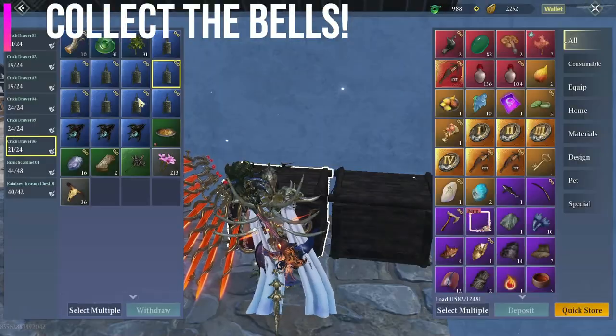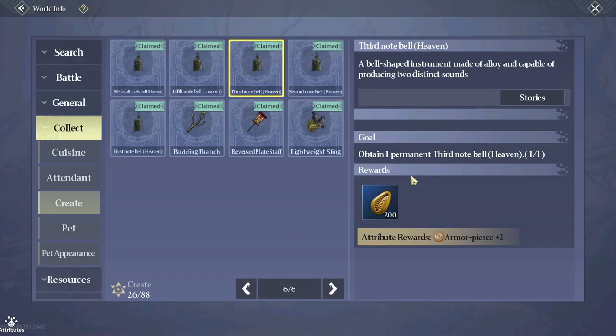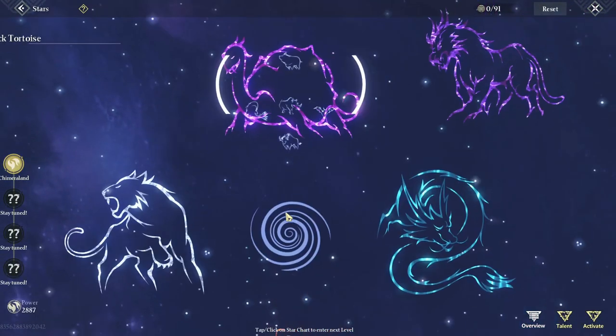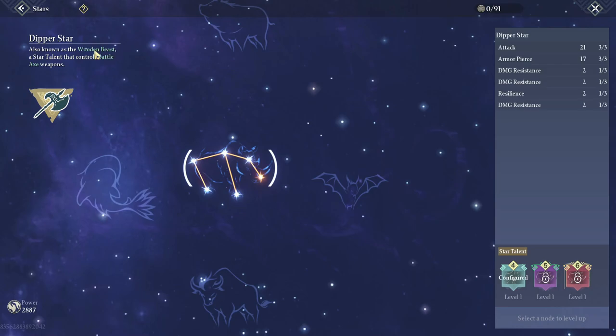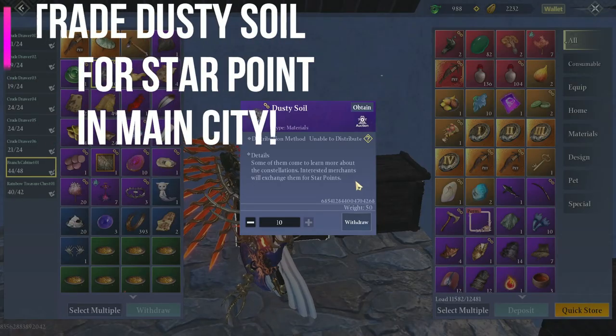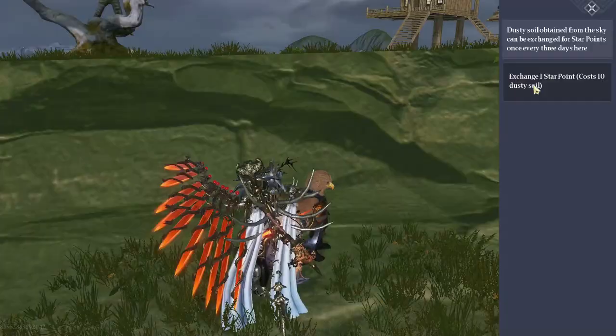Collect bells from world info, then make the rack to put them up — that is the only thing I know bells are used for: the star system. Pick two of your favorite weapons and put all your points in them. I will make a dedicated star system video in the future.